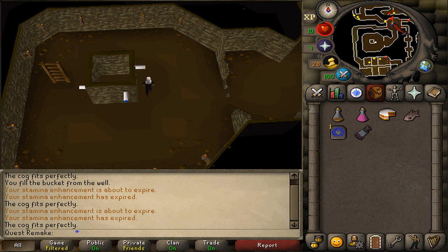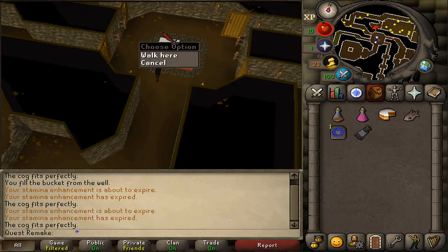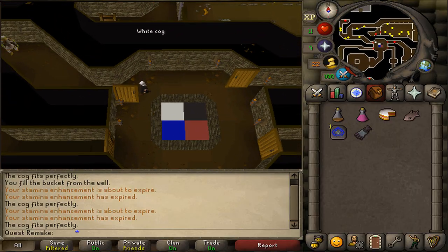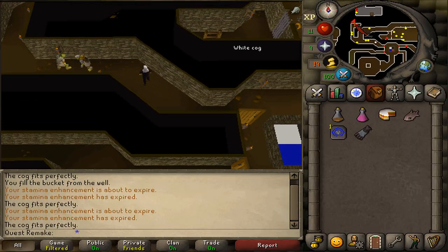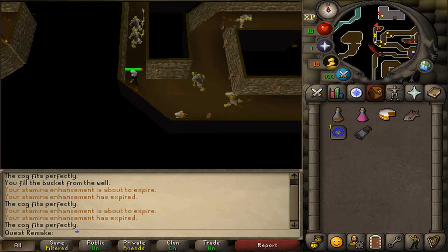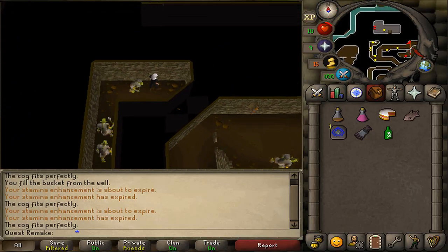It fits perfectly. Let's go back to the pattern and now take the last one, the white door, the northeastern one. Follow the path until it splits and take the western one to the red dot — there you will find some rat poison. Take it and then take the other path going east.